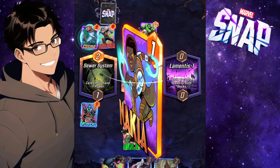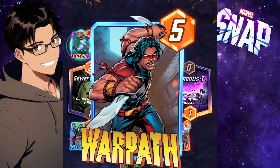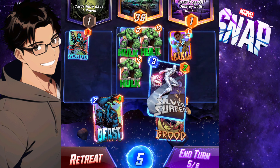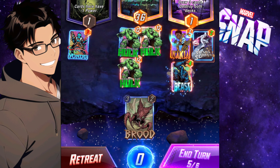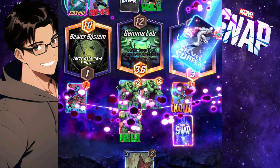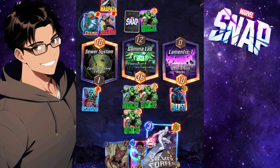I'm all in on Lamentis. I play Nakia to buff up those two. He plays Warpath and gets a buff from Lamentis 1, but I've got Silver Surfer and Beast so I can play both of those again. First I buff everybody up — actually just buff up Nakia — but the point is to use Silver Surfer again.